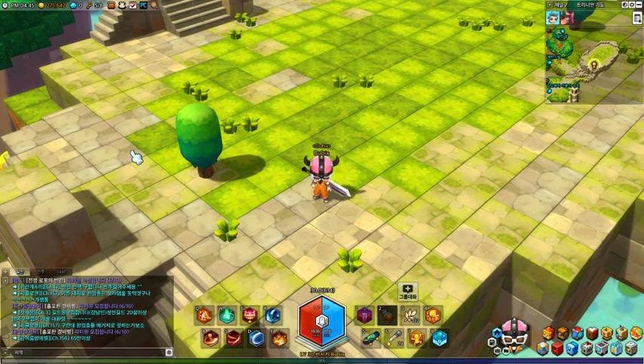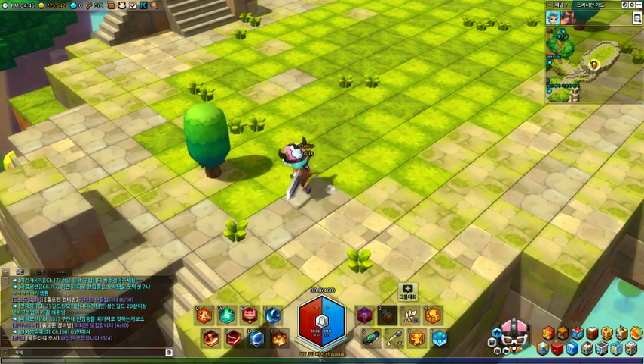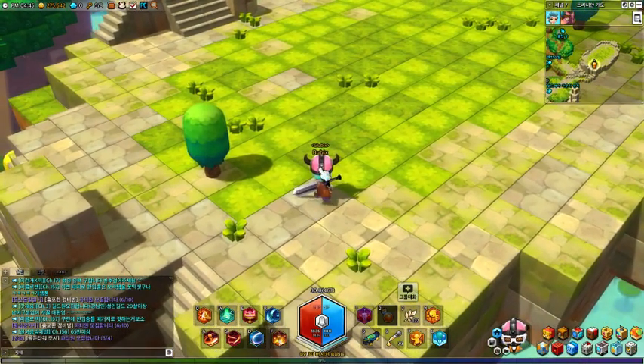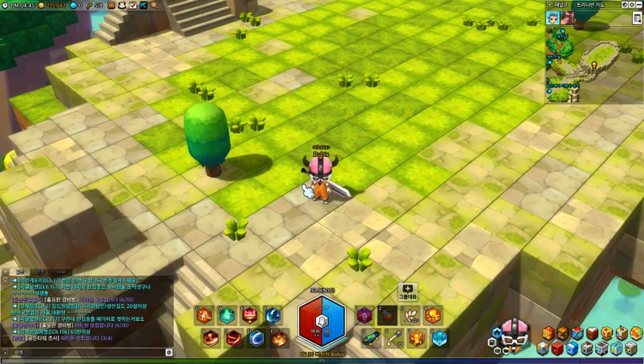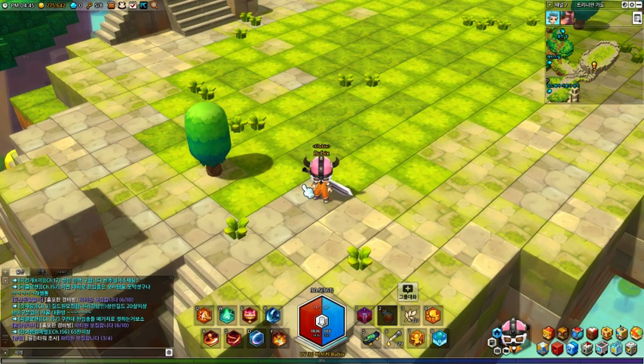Berserker is a class that wields a long, gigantic sword — there's only one sword you get to use. As you can see, I got this gigantic sword. Basically, Berserker is a melee combat warrior; it's very tanky and at the same time it deals a lot of damage. Moving on, let's go to some skills that they have.